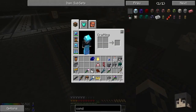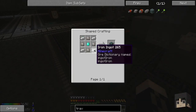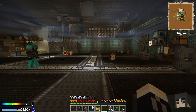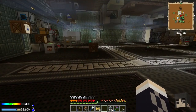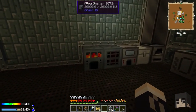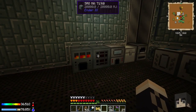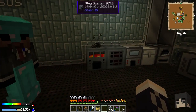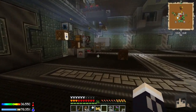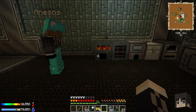They take pulsating crystals, which take diamonds, which take pulsating iron things, which take an alloy smelter - and hey, we made an alloy smelter! We made things. Over here we've got the alloy smelter currently running making electrical steel, and we have a SAG mill. That's really what we made as far as machines.